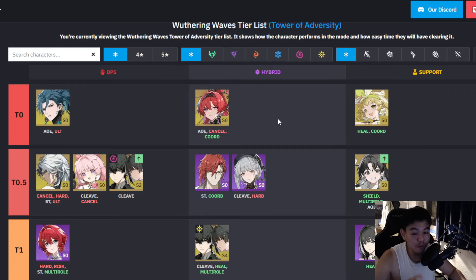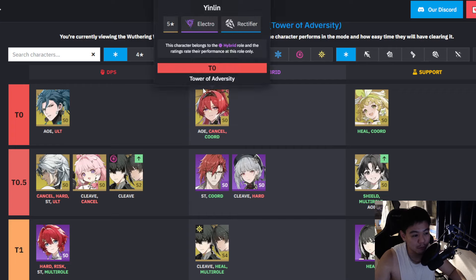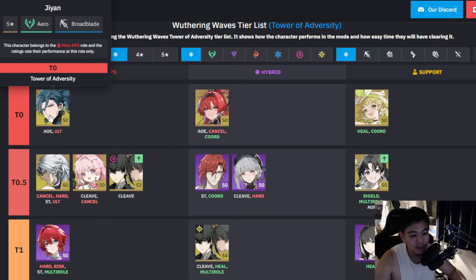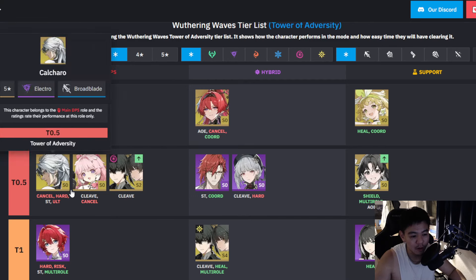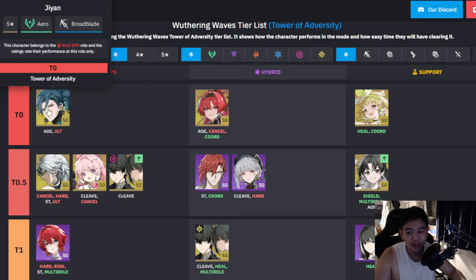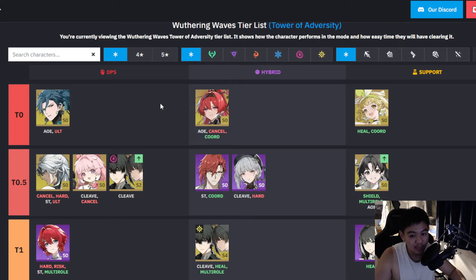YinLin has synergy with a lot of characters in the game, but I think she synergizes way better with these three characters. Especially Koljaro becomes even better with the release of YinLin, so they become more relevant — meaning Jiyan is not the only best DPS in the game anymore. These three characters, and especially Koljaro, become even more relevant with the release of YinLin.